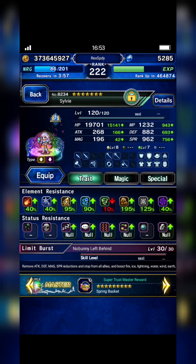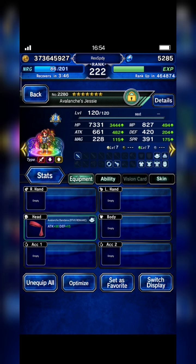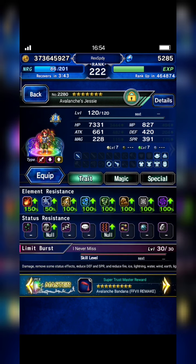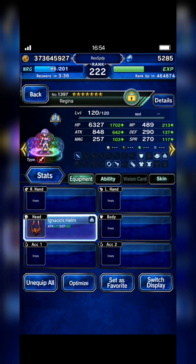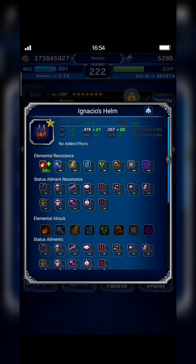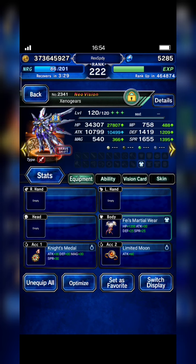The team is: Fey, Sylvie, Mastermind Sun — who can only be equipped with his TMR or STMR — and ZC with new paralysis. Make sure your provoke tanker is immune to paralysis. Then Regina with Ignatius helm, which can boost fire resistance by 30 percent.